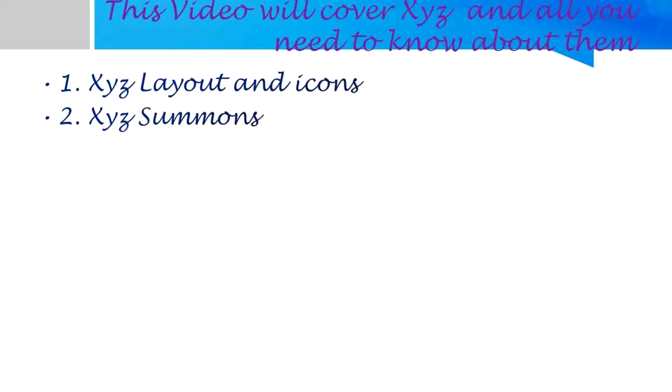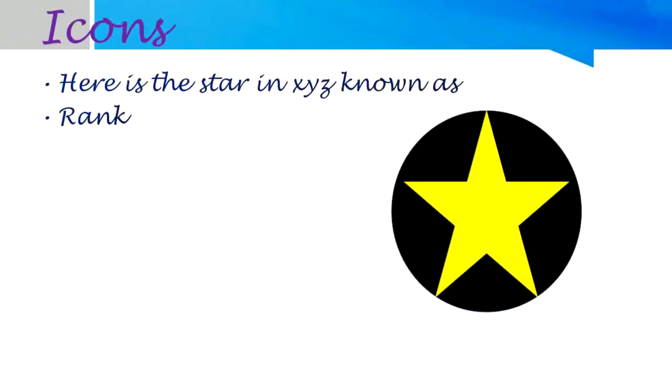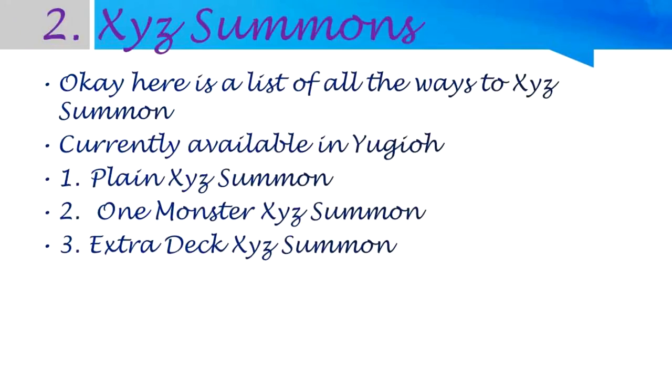XYZ Summons layer: 1. Card Name, 2. Rank, 3. Effect Box, 4. Attack Stat and Defense Stat. Here is the star icon in XYZ, known as Rank.